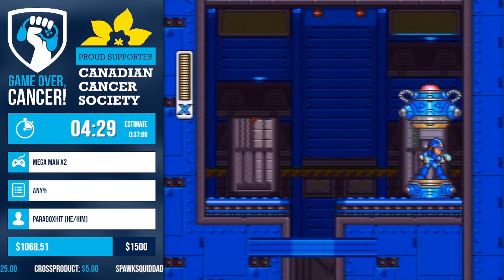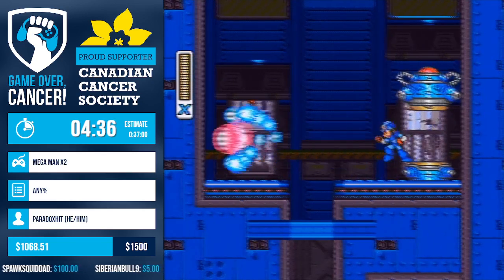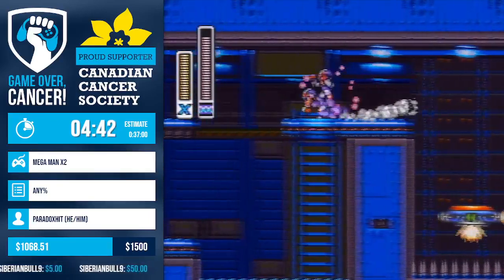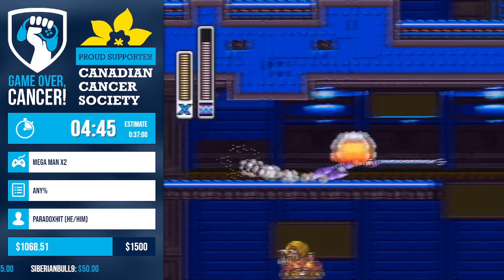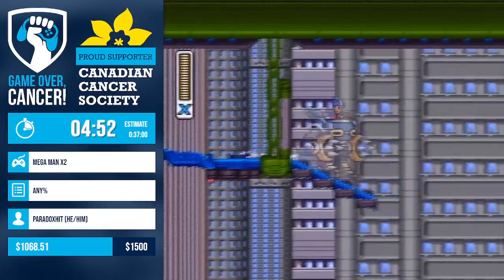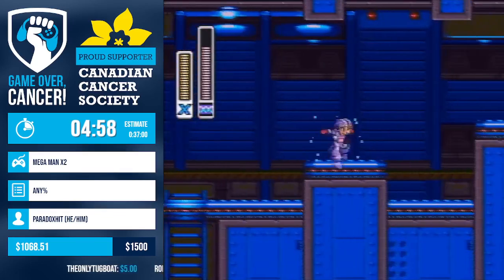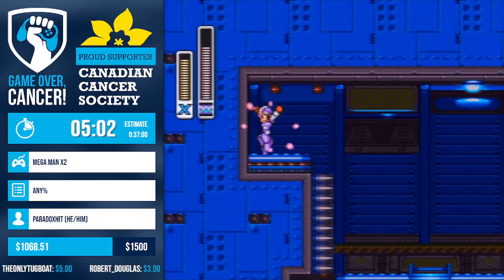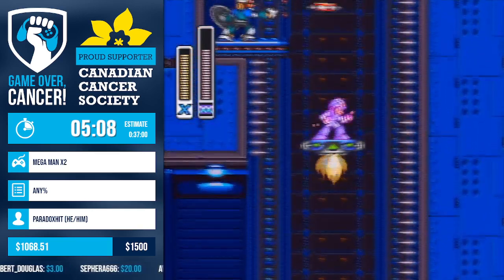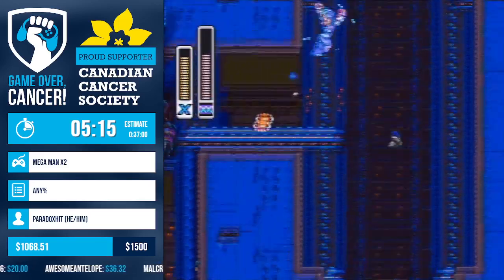This is the buster upgrade — probably the most powerful out of all the regular busters in X1 through X3. It has special qualities: the second shot of the charge upgrade in X2 ignores iframes, which allows you to stack damage very fast. We also get to charge special weapons, making Strike Chain stretch even farther. We're seeing very good utilization of Strike Chain in Wheel Gator stage right now.